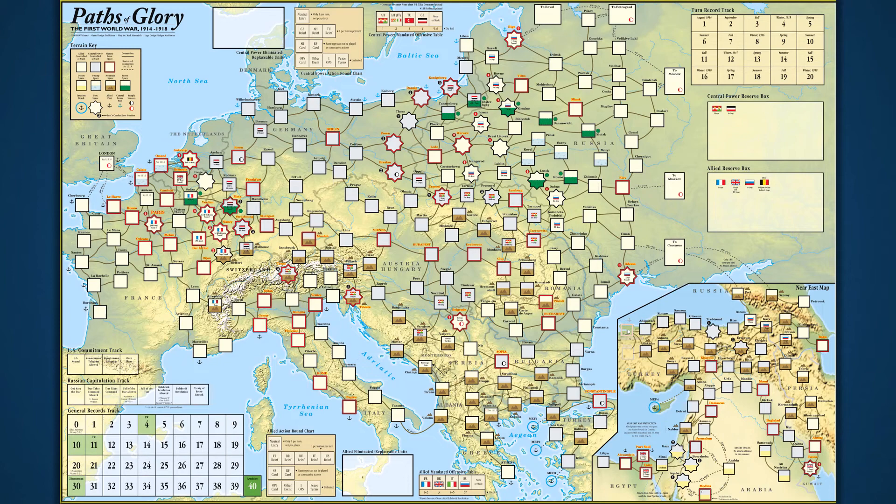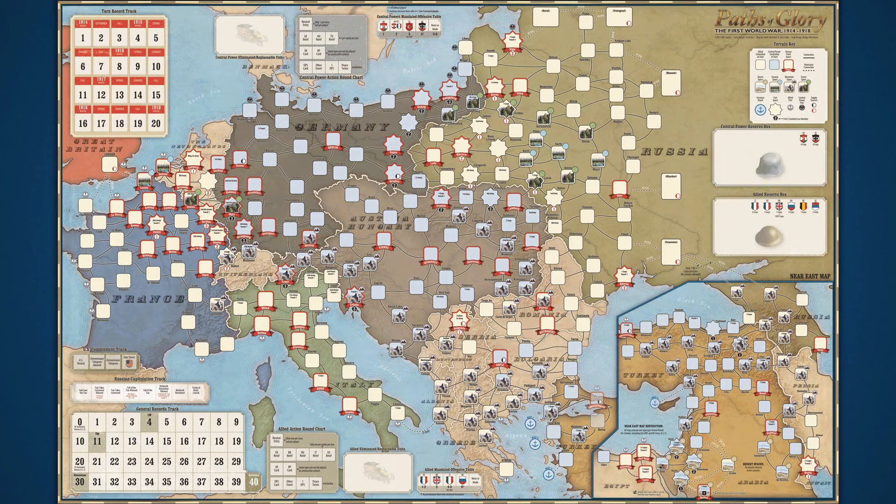Since 1999, GMT Games has reprinted Paths of Glory six times. With all these printings, there are two versions of the game you may encounter: versions with the original map art, and in 2010, GMT released a deluxe version with a mounted board showing the classic map on one side and the same map with all new art on the other. For this rules breakdown, I will be using the deluxe edition of the game.